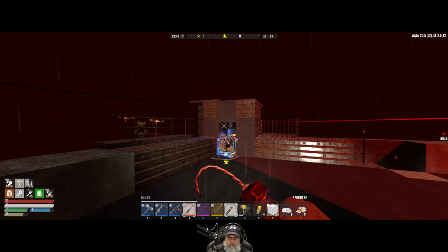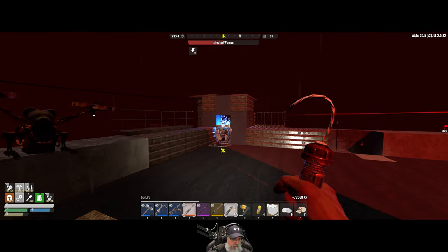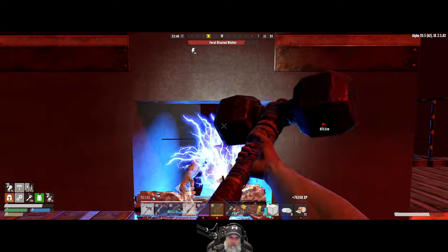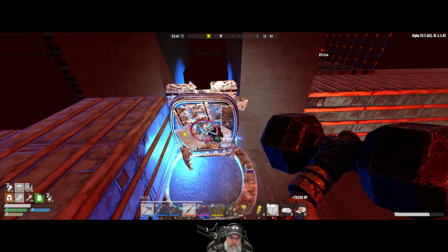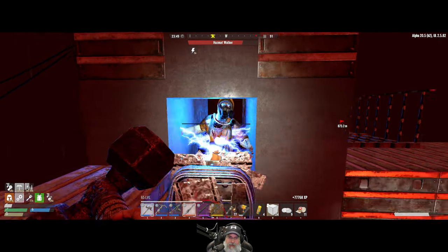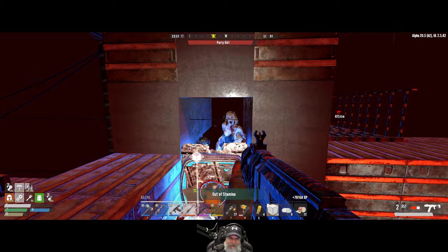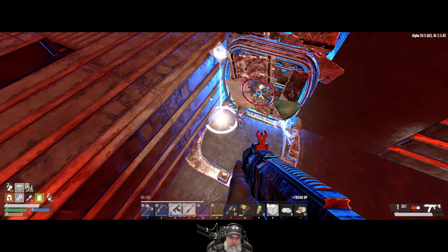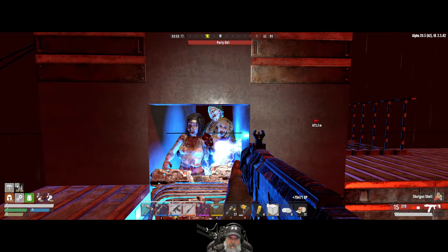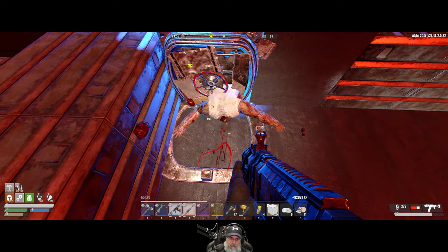Let's light him up again! Stick that head out, baby. Out of stamina — okay, we'll use the crossbow, sure. What do we got here? Some food. Make sure he's dead.